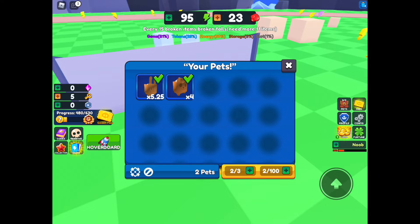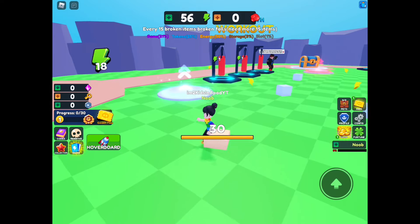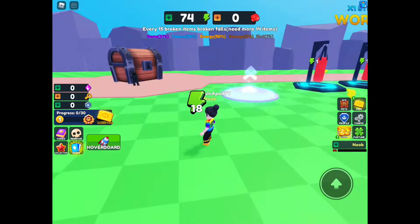So it's automatic — you just have to tap on it and it kind of goes down. I should have gotten some more energy. I got 56, and every 15 broken items, broken falls — need more 15. I don't know what that means, but it's almost done. Go go go — that gives us 18.